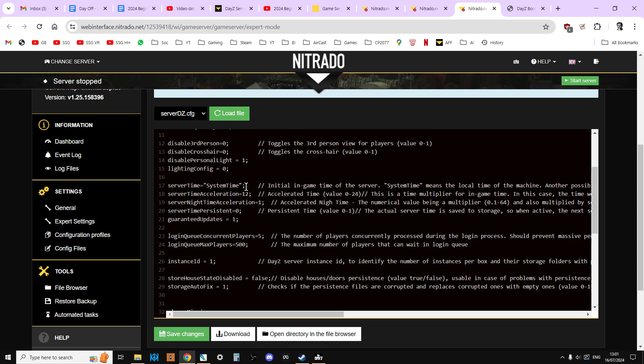If we use 'systemTime', it means whatever the time of the local server this is running on — so let's say we've set up our Nitrido server to be on a rack in a data center in Germany — so whatever time it is in Berlin, when the server does a restart it will start at that time. So if before the restart it was four o'clock in the afternoon but it's nine o'clock in the morning in Germany, when it does a restart it will go to system time.